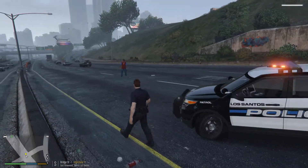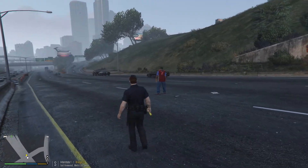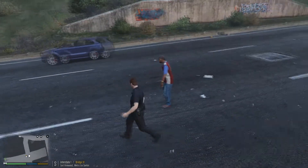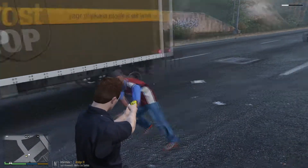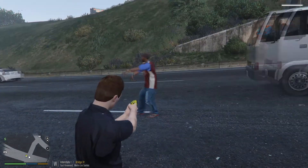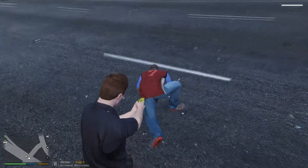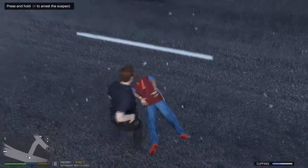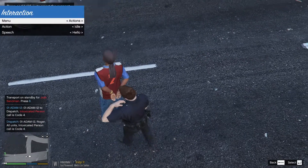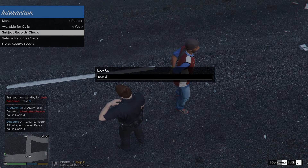I'm going to get my taser out just in case he tries anything. Hey, can you speak with me for a second? Nope — drop the knife! Get on the ground. Dispatch, taser has been deployed on the Black male. Get rid of the knife — drop it, get on the ground. Dispatch, I'm going to have one Black male 10-15. I'm going to run him in the database. Suspect in custody — code 4, no further units required.